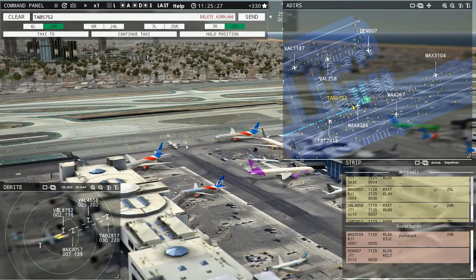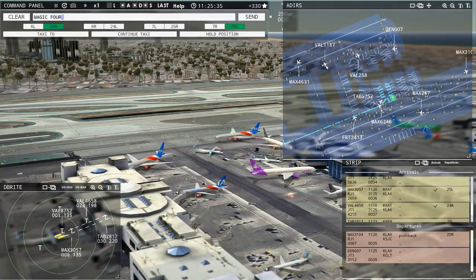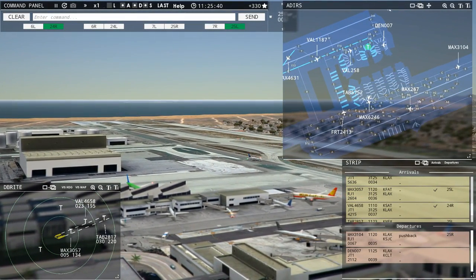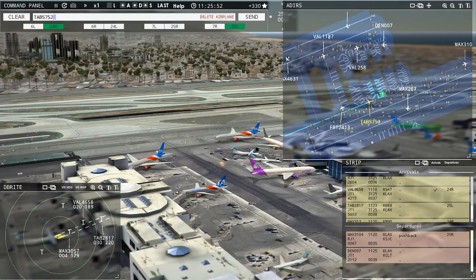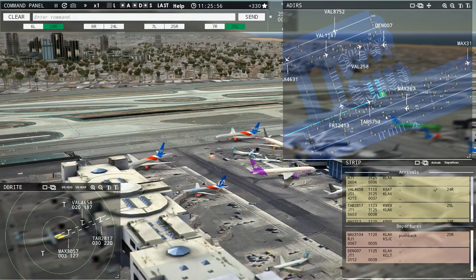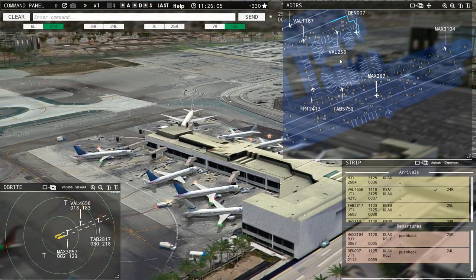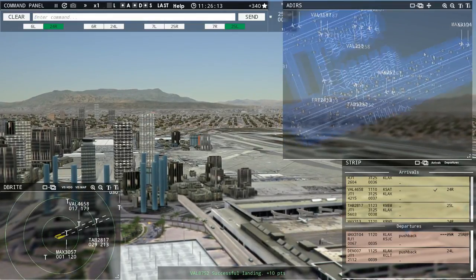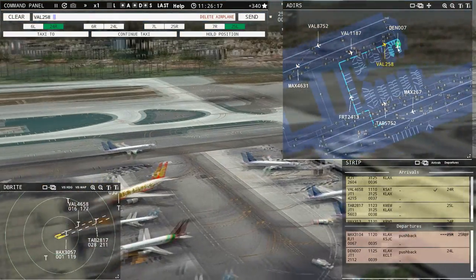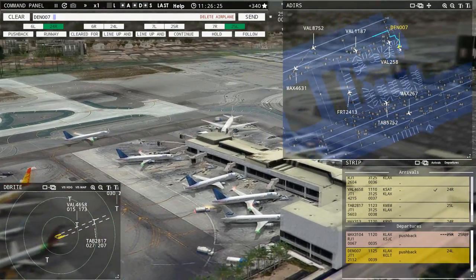Magic 313 with you, runway 24 right. Magic 4631, continue taxi. Leslie 5752, continue taxi. Denali 007, pushback approved, expect runway 24 left. Magic 3104, runway 25 right at Foxtrot. Here we go — this could be an issue up here — aircraft going nose to nose. I forgot this guy. Magic 3066 with you, runway 25 right. It should be clear, it should be okay. Value 8752, taxi to terminal via Zulu Echo Romeo Charlie.